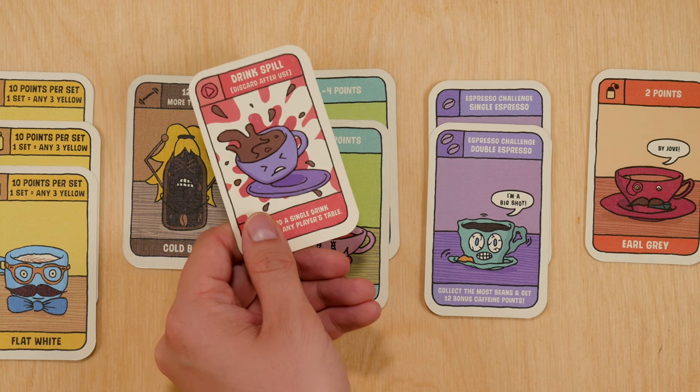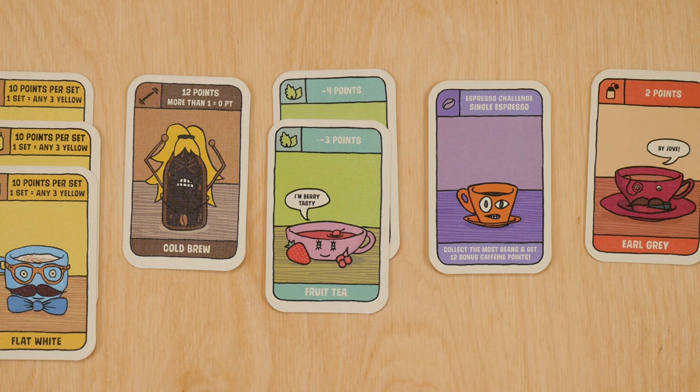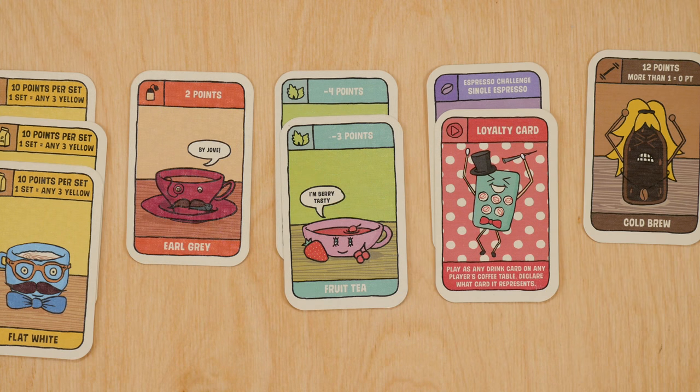With a drink spill you can take any drink card from your or an opponent's table and put it in the discard pile. Loyalty cards can represent any drinks card, but you must declare what it's representing when you play it.